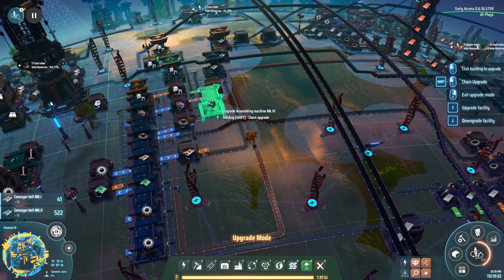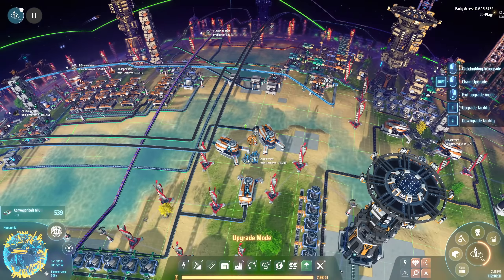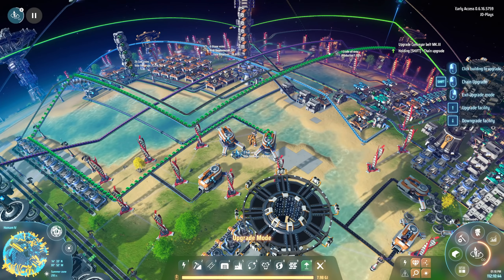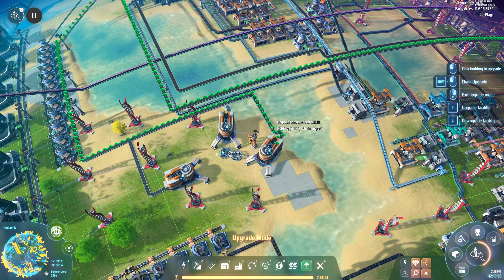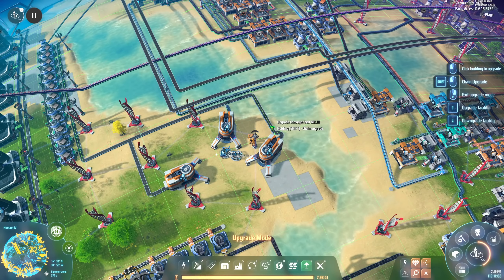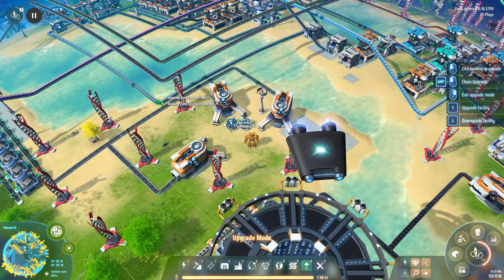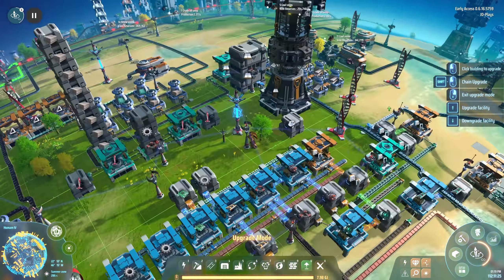You need to stay in construction range when upgrading belts. Here's a particularly long belt - it comes into this smelter rack and then travels way over there. You can see it's only upgrading part of it; anything past construction range won't upgrade. You'd have to go through and upgrade in sections, following the belt. My actual recommendation to most players: just upgrade everything to tier three. Don't even sort it - anything that's not tier three, click it. That way everything runs as fast as possible. You can hover the upgrade planner over smelters and miners but it currently doesn't do anything - maybe eventually we'll get a tier two smelter.